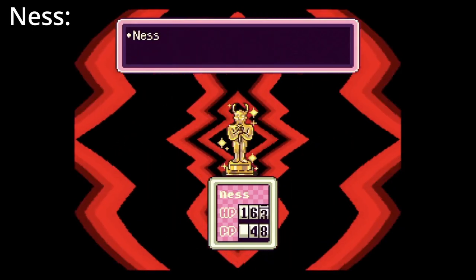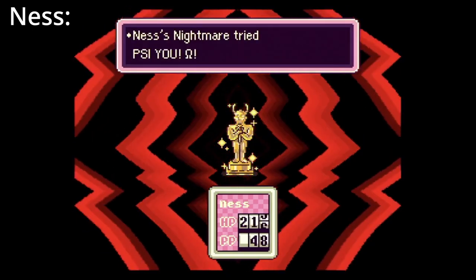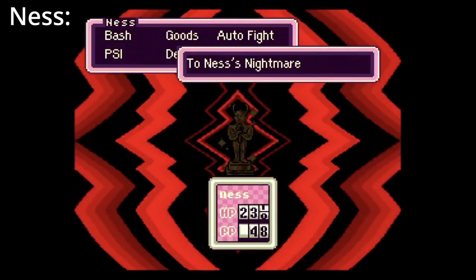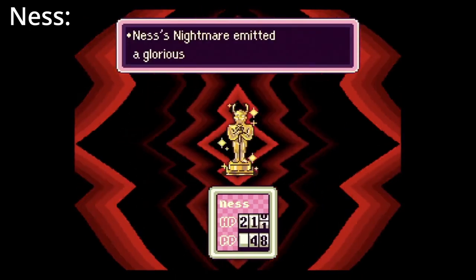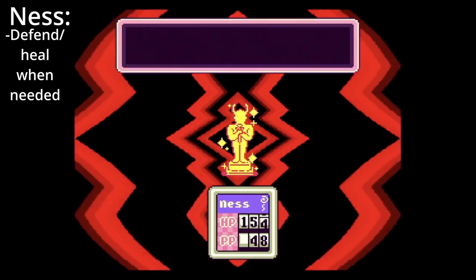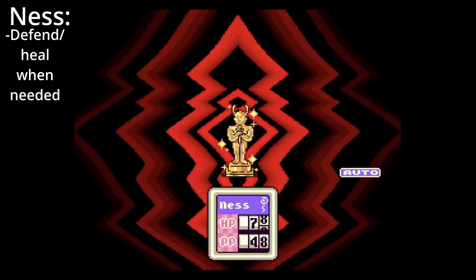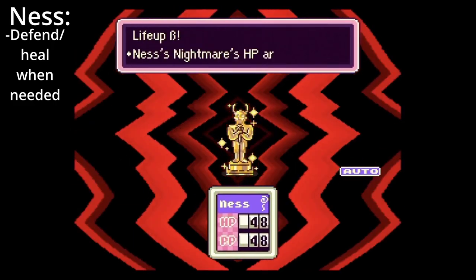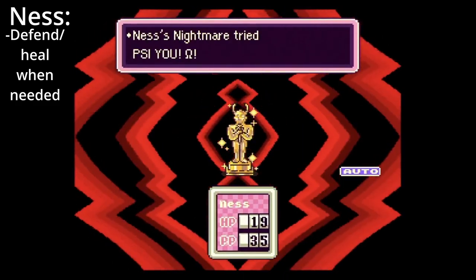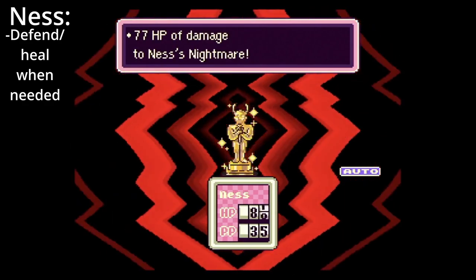Ness's Nightmare is one of the toughest bosses in the game and has access to PSI Flash. You should absolutely make sure Ness is equipped with a Night Pendant, Sea Pendant, or Star Pendant to make sure you don't get randomly screwed over with an insta-kill. The best strategy is to wait until the Nightmare runs out of PP — simply defend and heal until it is unable to cast any PSI. Ness has a lot of HP by this point and should be able to take multiple mortal damages. Don't get greedy, and losing the fight will cost you a lot of time. After it can no longer cast any PSI, simply use autofight — you're out of danger once it runs out of PP.